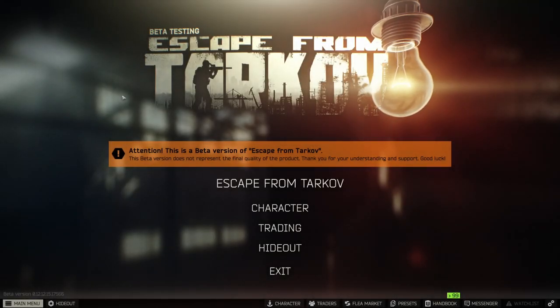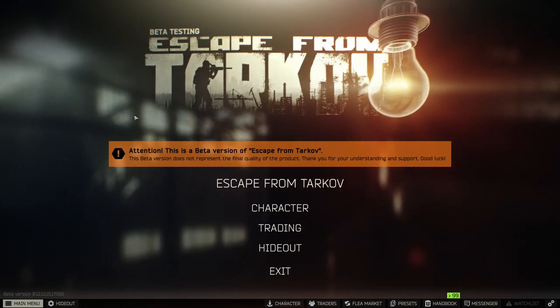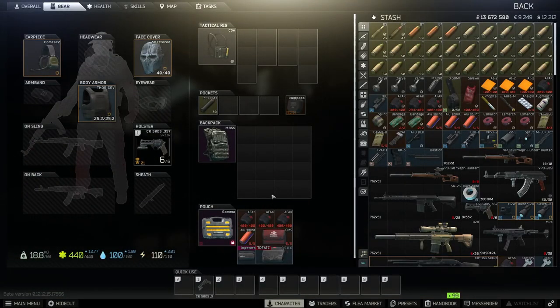All right, we're gonna be checking out that brand new revolver. I have not used it, I have not seen it. We got a kit ready to go. First, we are gonna go into the hideout and check it out. Gotta buy fuel first because it's been a bit, but we got it.